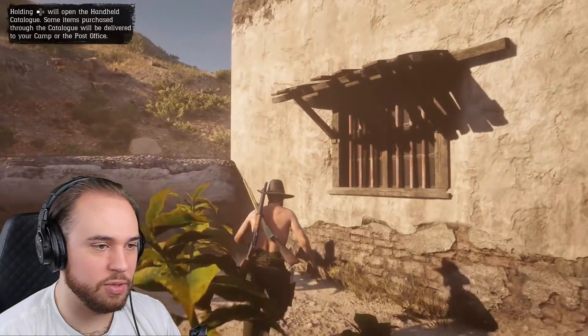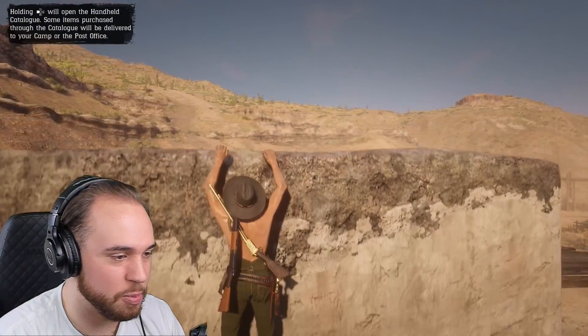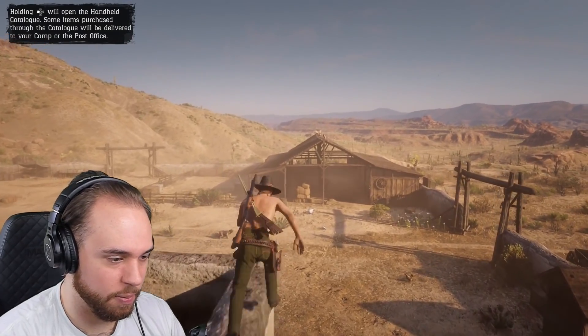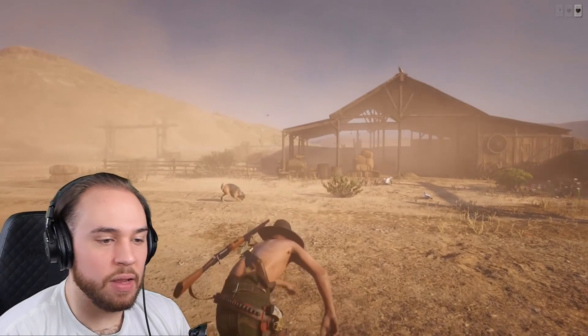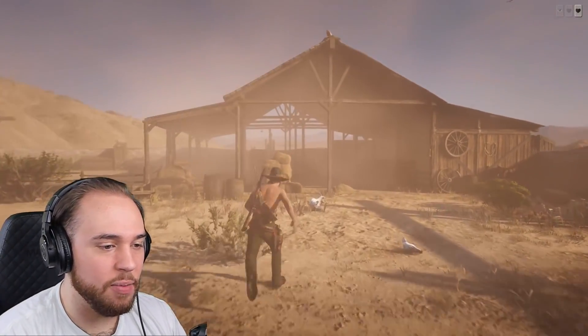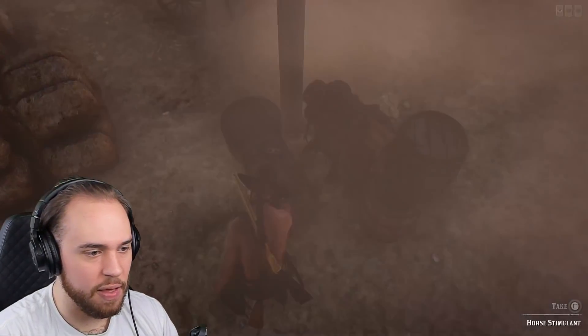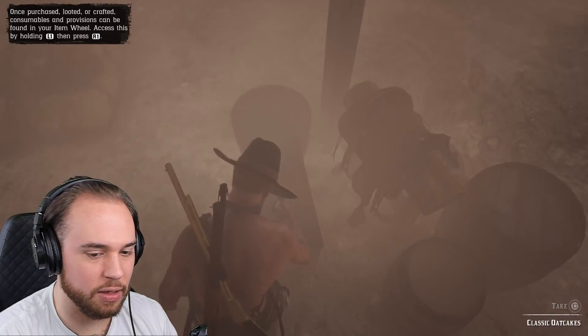You can get on top, but there really ain't much up here. It's just kind of cool that you can climb on top of this building. So we'll get this loot over here, and then I want to quickly ride down to Tumbleweed. This is such a good spot for getting the horse stuff — the best spot in the game when it comes to getting that horse stuff.